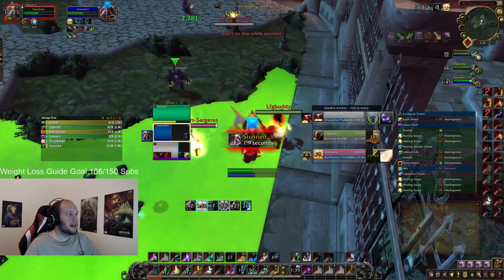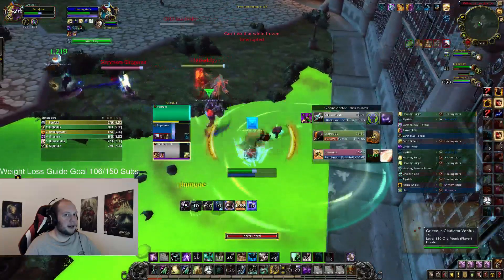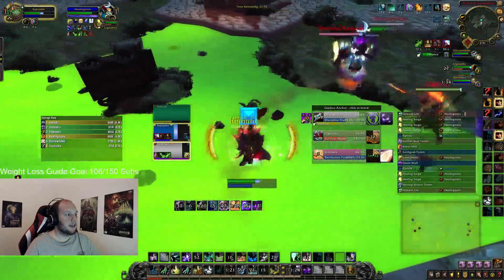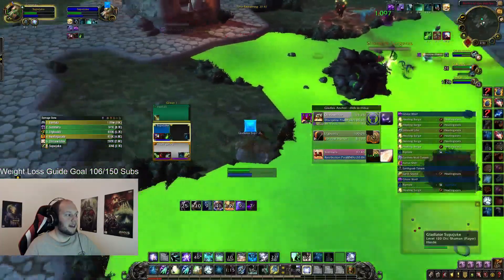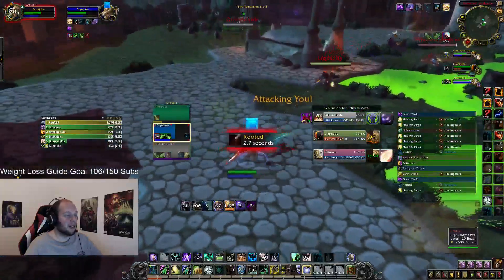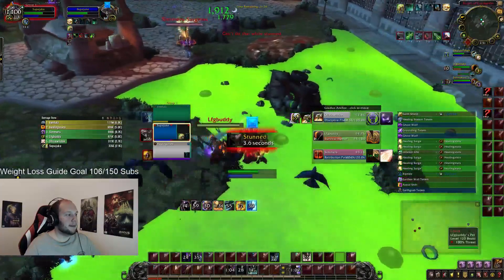It's at this point that the enemy team tries to make a swap and a surprise attack. Avenging Wrath is an incredibly powerful cooldown and you have to acknowledge it immediately. During that Avenging Wrath, I use Astral Shift and Earthen Wall Totem combined together to survive the attack. Both Execution Sentence and Wake of Ashes will do close to 60–80% of your health in two global cooldowns. If you do not respect those cooldowns and trade immediately, you will often die in that position.